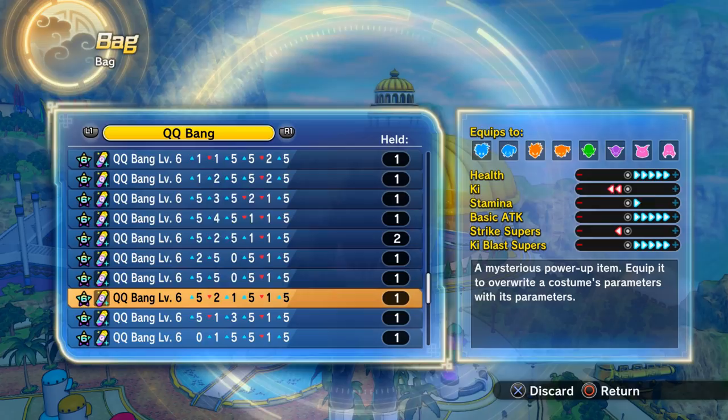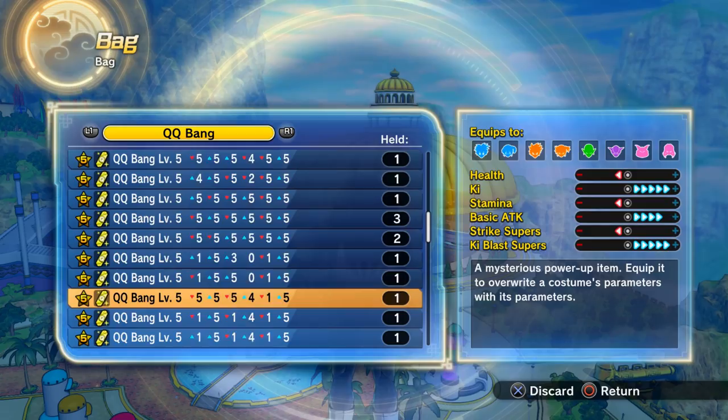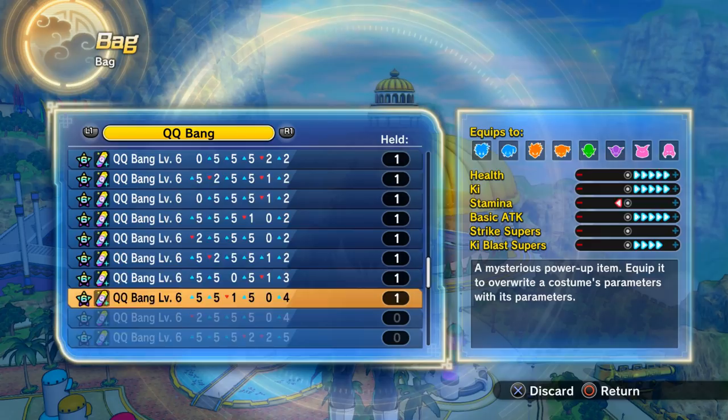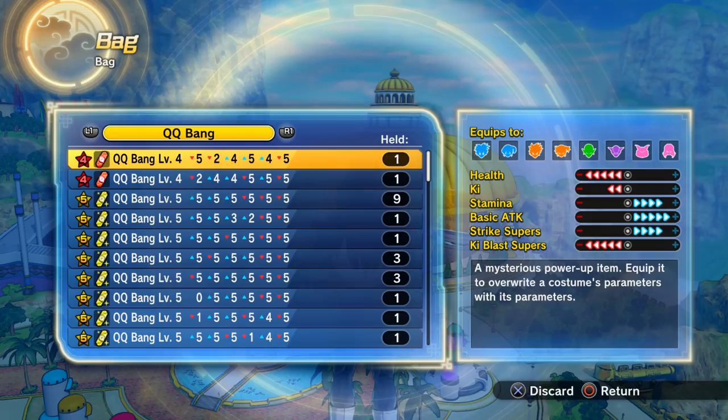Welcome to the video. This is the third video I've done on how to make the absolute best possible six-star QQ bang in Dragon Ball Xenoverse 2. There's something I want to try here which I'm calling the Namekian method.